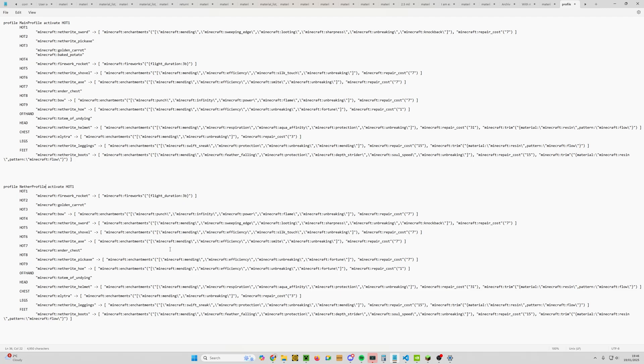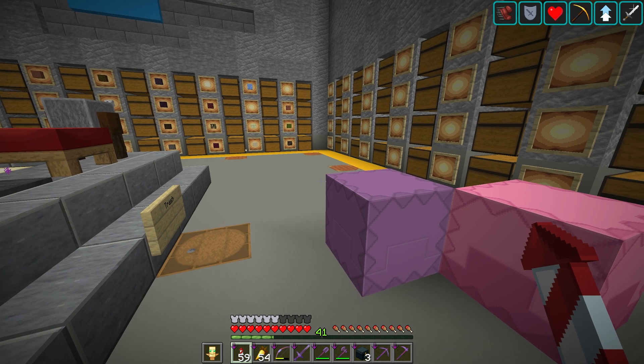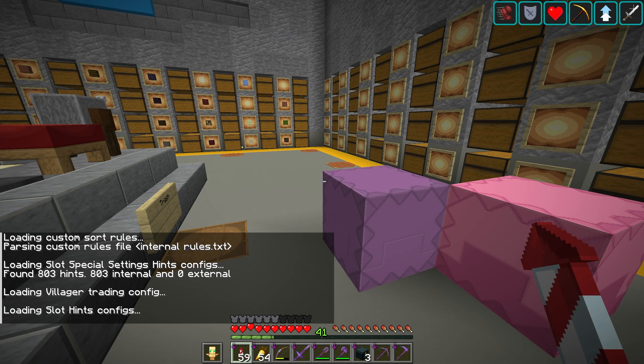I'll call this one nether_profile. We can strip out enchantment data as we did before. I'm going to change activate_hot to hot_two for the purposes of this video. Save it with Ctrl plus S, go back to the game, escape out of the config menu, and do R plus Y to reload — ignoring the minimap.